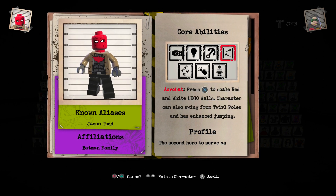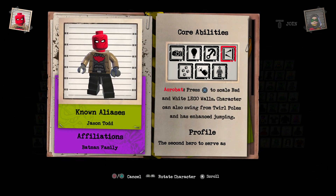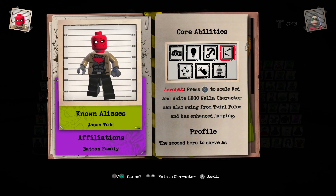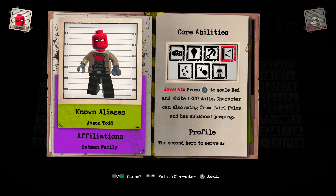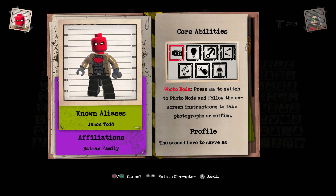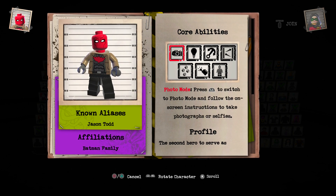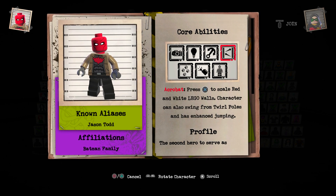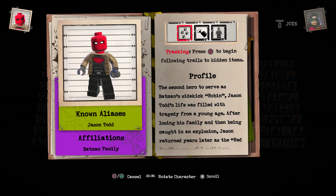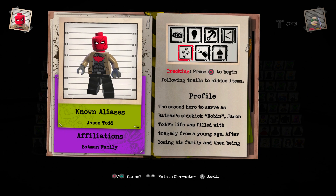Anyway, we're gonna read this right now. So it says he works with the Batman family, his name is Jason Todd, and his hero or villain name is Red Hood. I don't really know if he's a villain or not, but I'm just learning about him. His abilities are photo mode, illumination, grapple, acrobat, stealth technology, and tracking — seven abilities total.